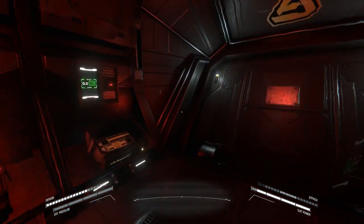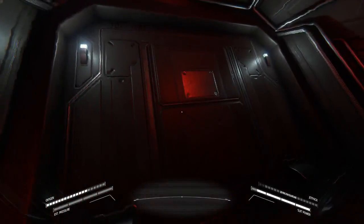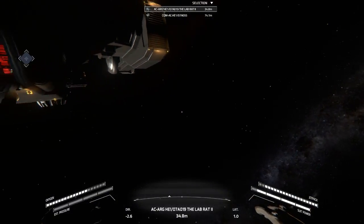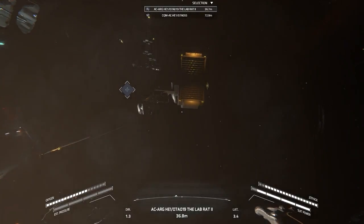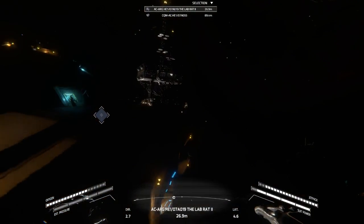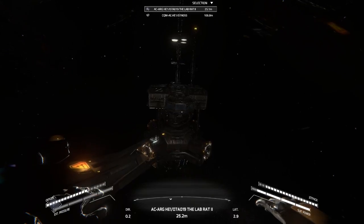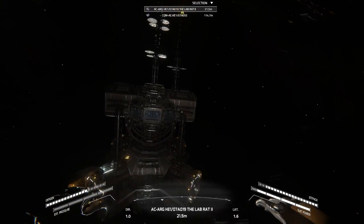Alright, we're back at the home station - it didn't blow up on me, so that's a good thing. I want to just have a little snoop around before I try to actually do anything with this thing. Make sure I'm not going to have any issues, do any repairs I need to do on the outside, but mainly I want to make sure there's nothing in there I need to worry about - like a turret on this floor.